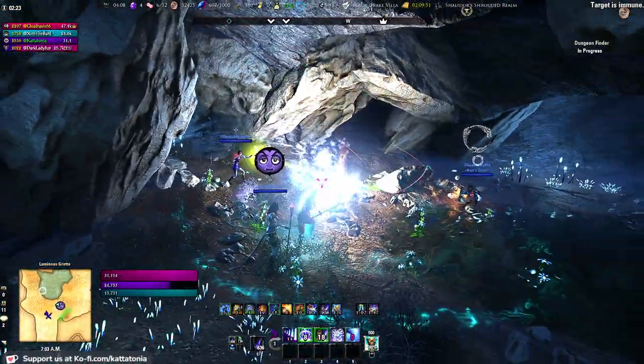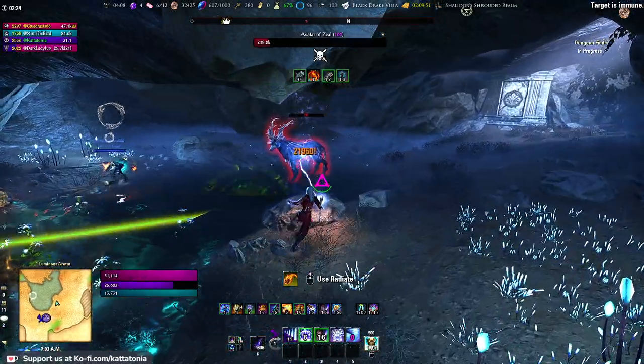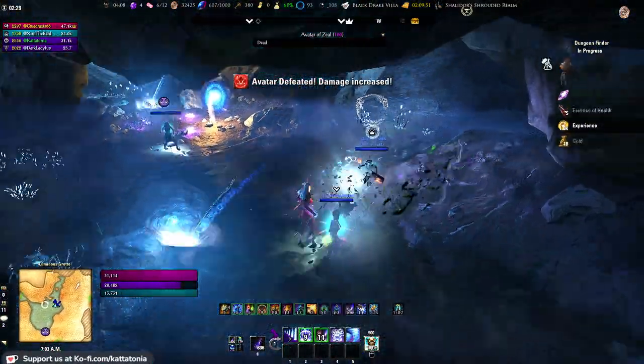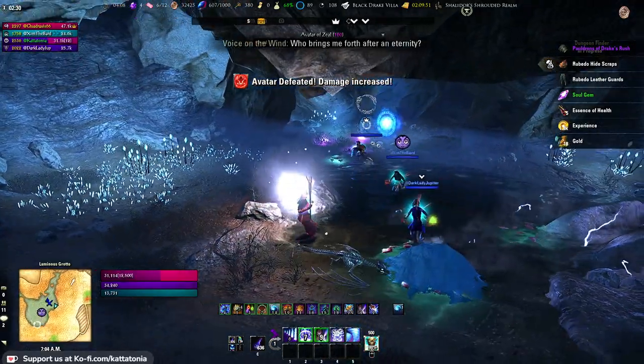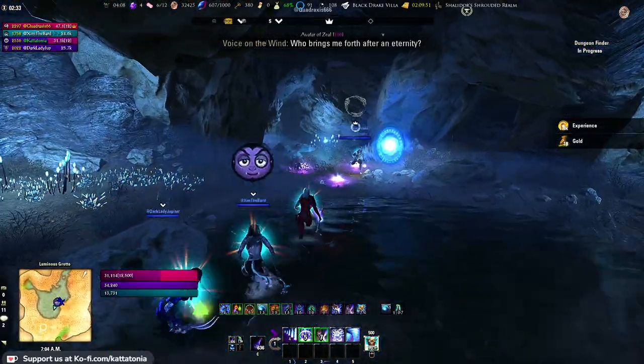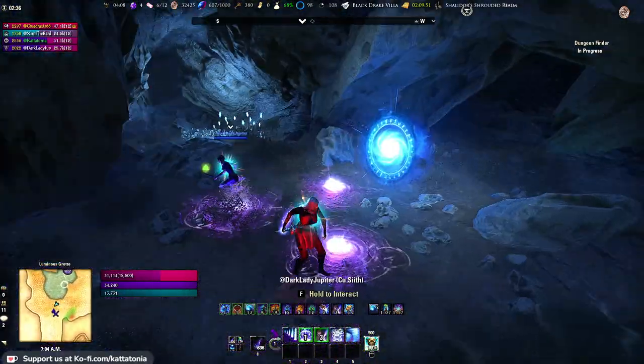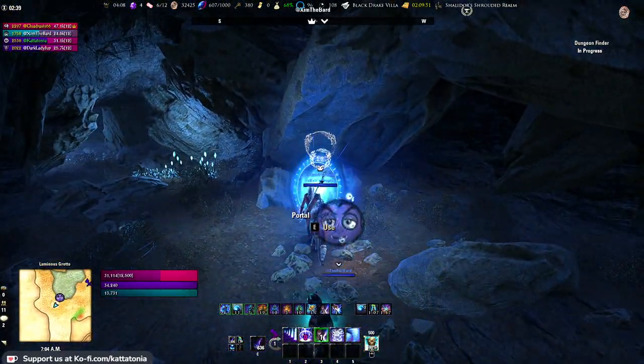He's mostly a stack and burn. Tank, keep him turned away from everybody; everybody else shoot him in the bum. Follow him when he teleports and continue shooting him in the bum. The boss will also put a debuff on the tank - a cold smoky effect. The healer can keep you alive; you can block it. When he dies, little wisps will pop out - collect as many as you can, you're going to need them. Then head through the portal to the first proper boss.